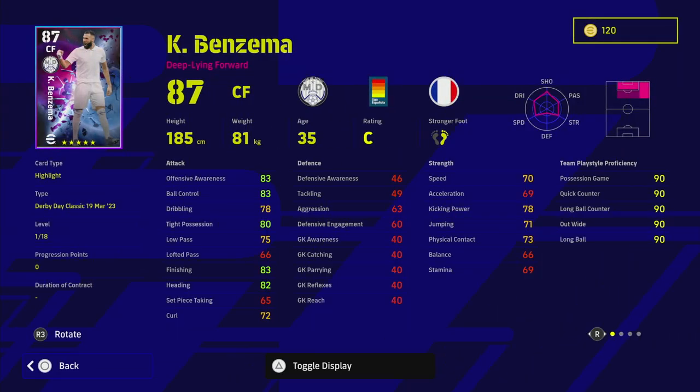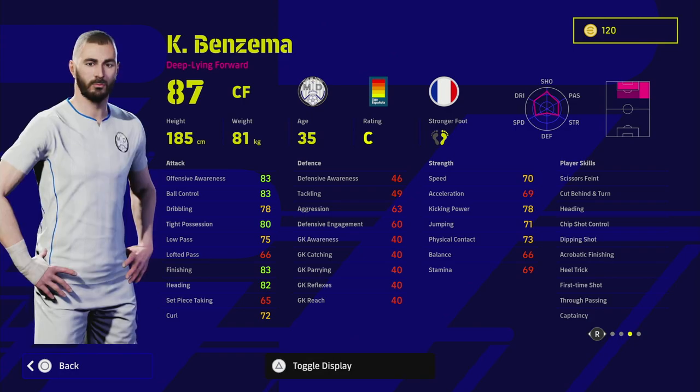We are going to start with Benzema. He goes to a 96 overall, he's got excellent stats, excellent player skills, and wavering form - pretty much everything you could possibly want apart from speed. I think he's a good center forward, but with the way the online is at the moment I don't think he's someone you'll really use. He is a deep line forward, which you can see in the pink writing under his name - that's his play style, how he actually acts on the pitch with his AI.